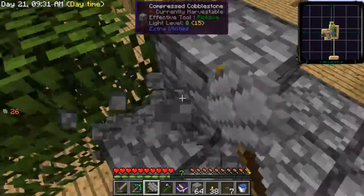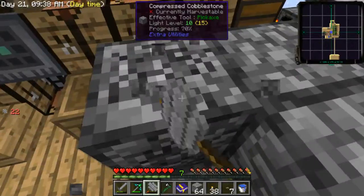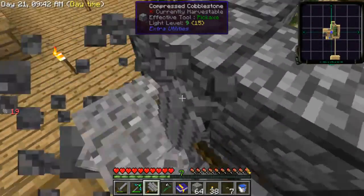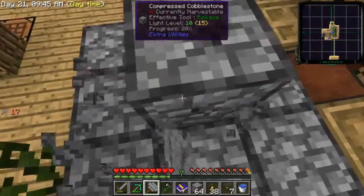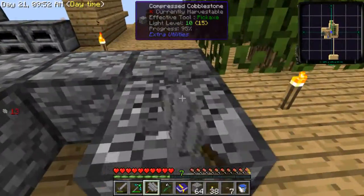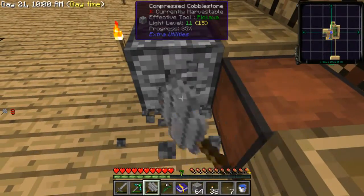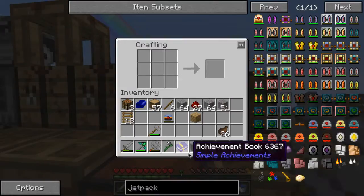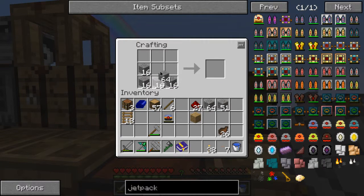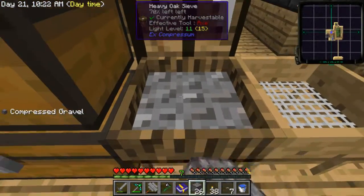In the skyblock series I was saying how I wished we had Sky Factory, and now I'm saying how I wish vein miner worked on this. I will need to make some kind of compressed stuff soon, like automatic - but I can't be bothered to do it now because I'm lazy. Copper and lead, come at me.